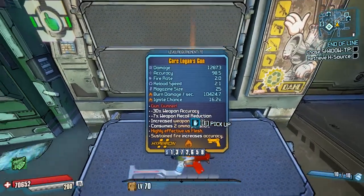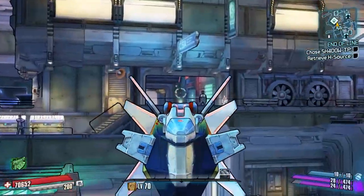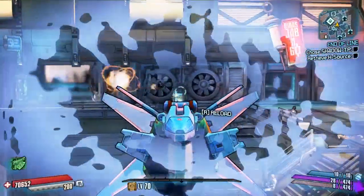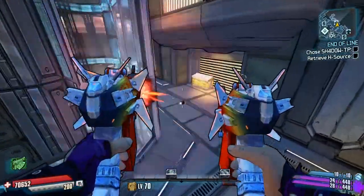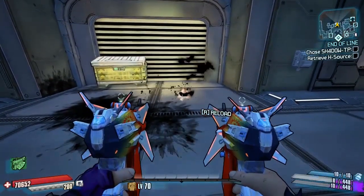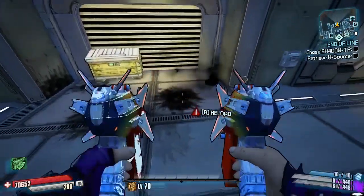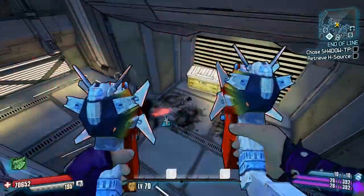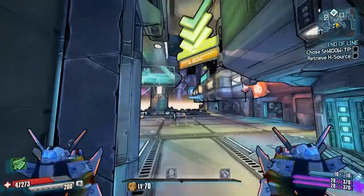Today I'm going to be getting it out of the grinder and showing you exactly how to get it. Basically you just need to use the grinding recipe which is two Legendary Weapons — any Legendary Weapons you want. Obviously the higher level you put in, the more guaranteed you are of getting a higher level out of it, and also a Purple Rarity Pistol. If you want to Moonstone Grind it as well, that will give you a guaranteed chance of a Legendary, but normal grinding will give you a very high chance of one as well.